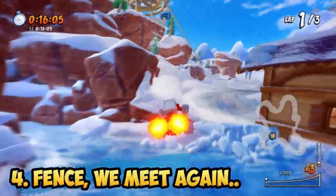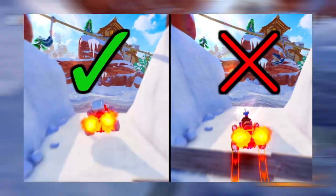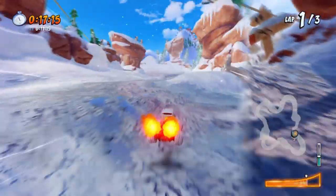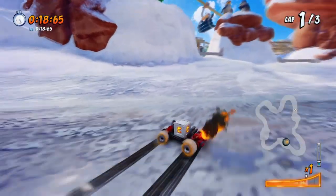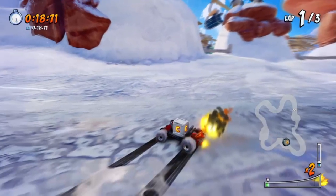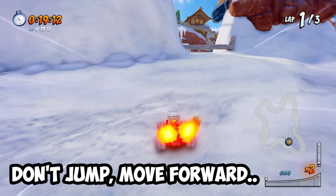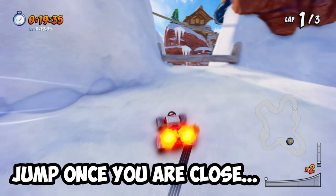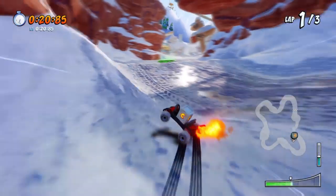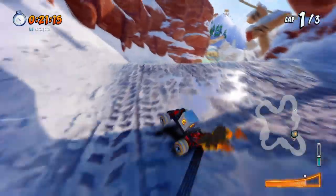Now the final obstacle — the fence shortcut. I've actually explained how this works already in a previous video, so you can click the link at the top if you're still having trouble after this guide. Basically, what you want to do is enter the shortcut like so, and before you even touch the snow, jump. Your aim is to jump and skip as much snow as you can to avoid losing speed. Then don't jump immediately a second time — instead, allow your kart to move forward a little and stick to the left side of the fence, then jump once you're close enough.